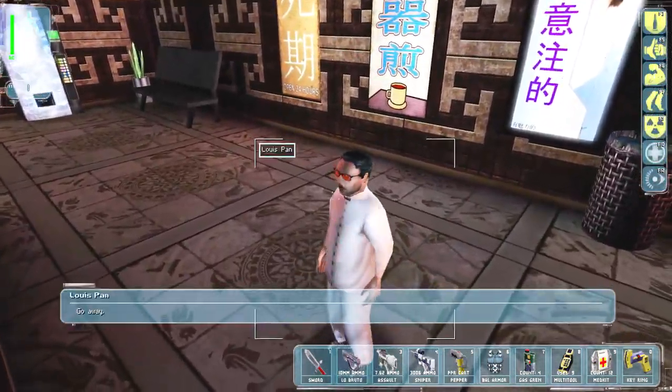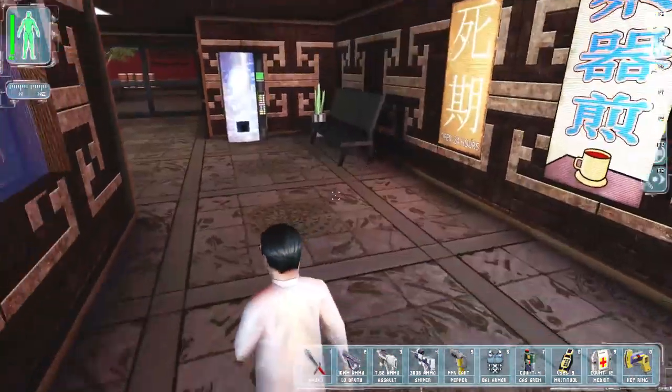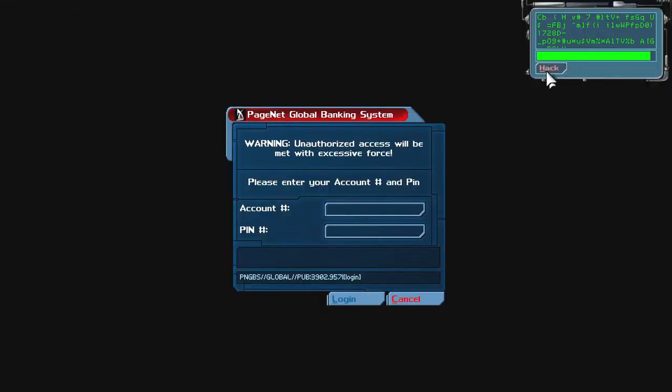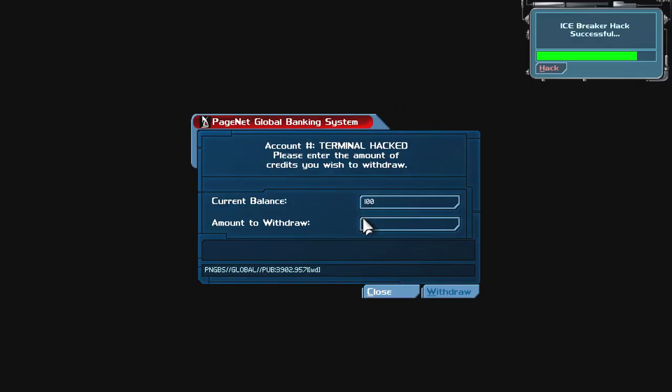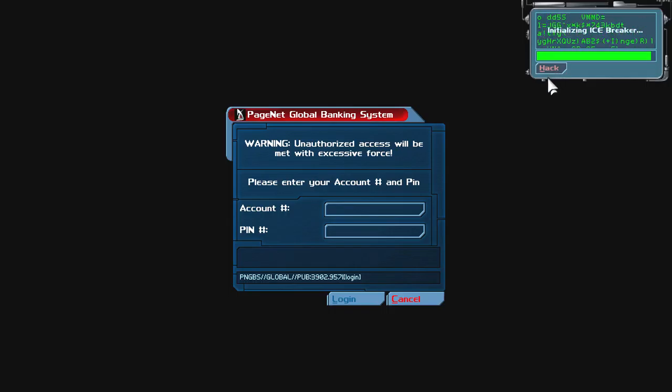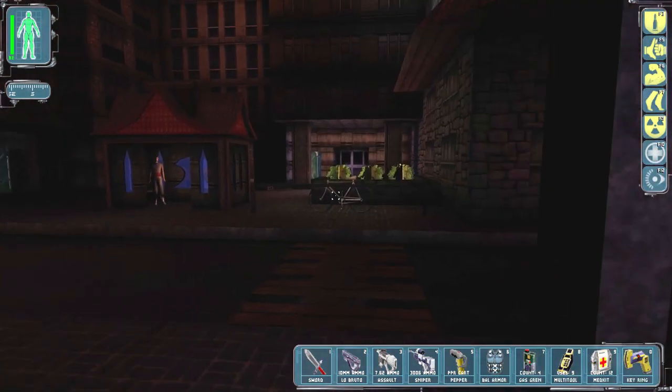That's a very Chinese name. He's like a little midget — it's adorable. We hack things way faster now, so it's great. That's actually funny as hell. Louis Pan has totally sweet glasses — I wonder if that's like one of the developers putting his own name in.